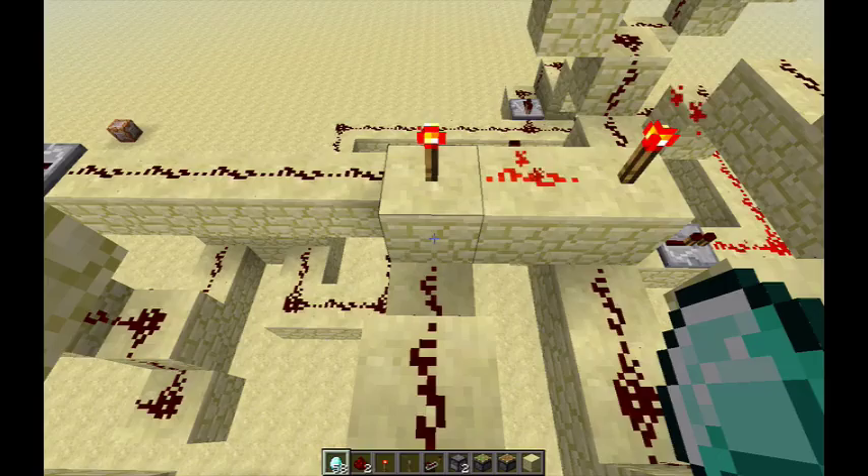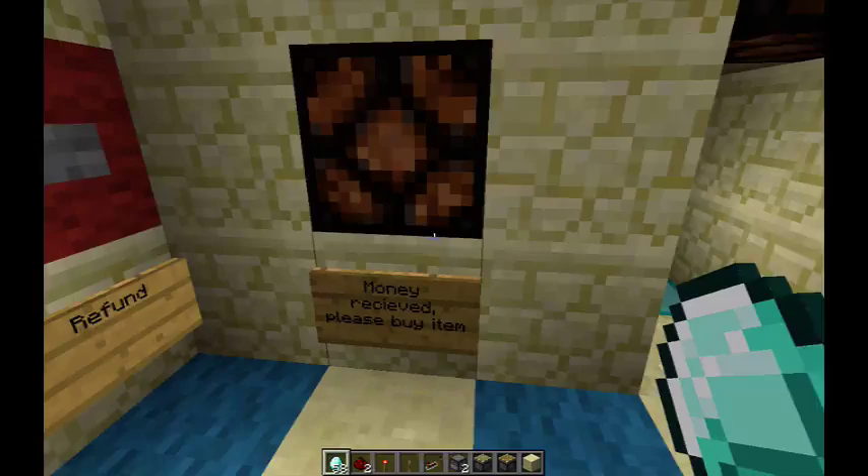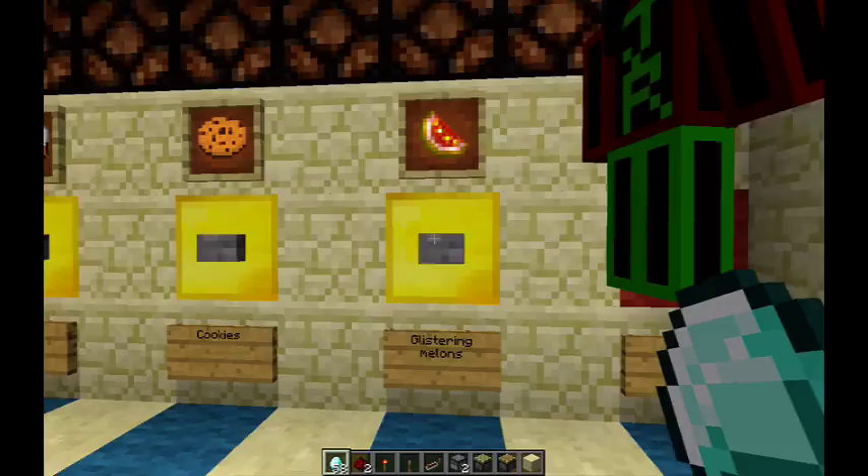The second input is the indicator light for the money received. So when this lamp is turned on and the glistering melons button is pressed, it's going to dispense the item. As you can see, the light is off, so pressing any of these buttons — they're all linked up to AND gates — they just won't work. They'll do nothing.